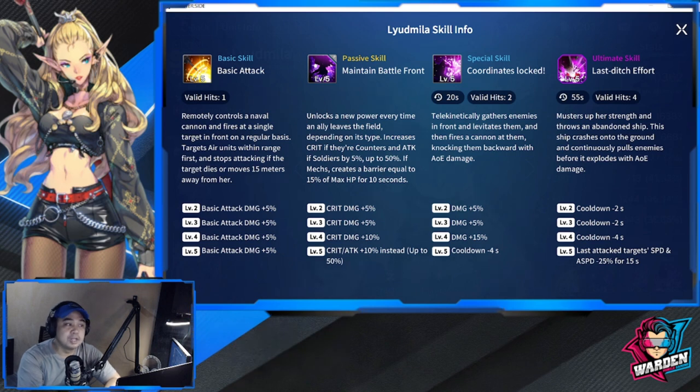For Liudmila's basic attack, it's a valid hit of one. She remotely controls a naval cannon and fires at a single target in front on a regular basis, targeting air units within range first, and stops attacking if the target dies or moves 15 meters away. Levels two through five give a plus 20% bonus to basic attack damage.